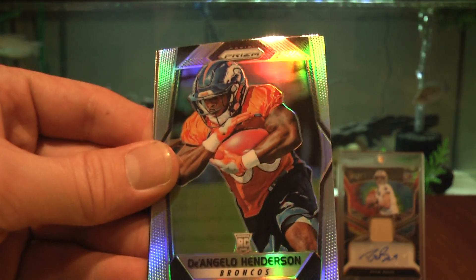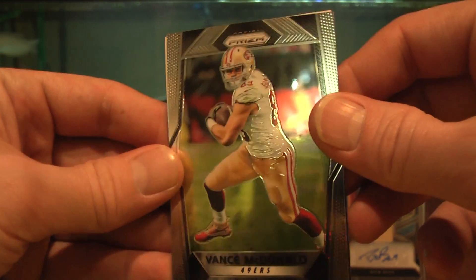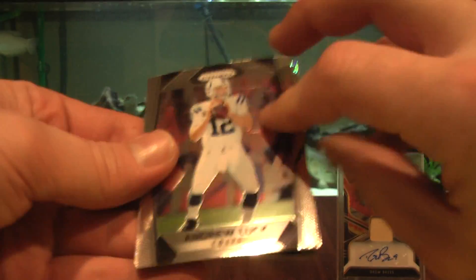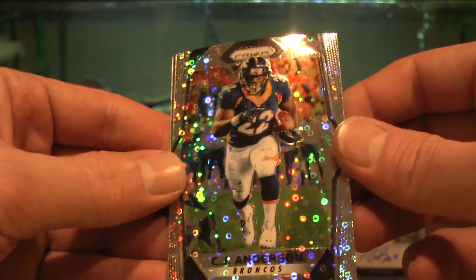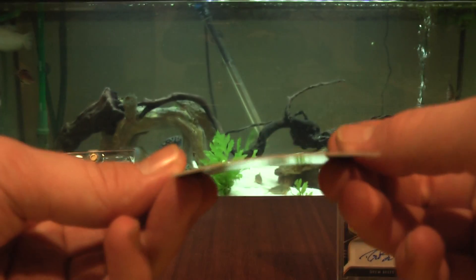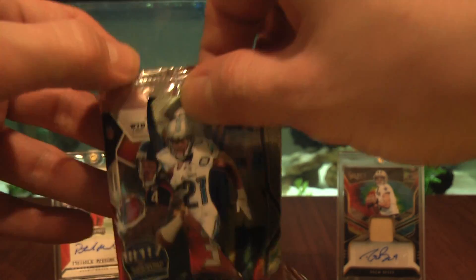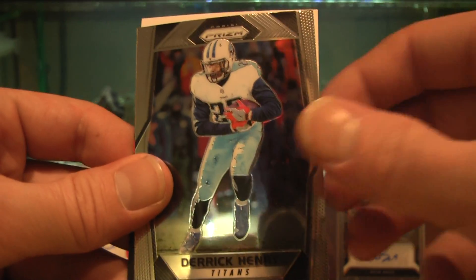Jeremy Langford, D'Angelo Henderson — I love the bling on these Prism 2017 rookies. Vance McDonald, kid reporter, Andrew Luck, Kenny Stills disco prism, CJ Anderson — nice, though not numbered. Jameson Crowder — look at the bow on these cards. Fun little retail rip especially at this price. Amir Abdullah, Alan Robinson, Trent Taylor rookie, Derek Henry — pretty lackluster blaster so far.